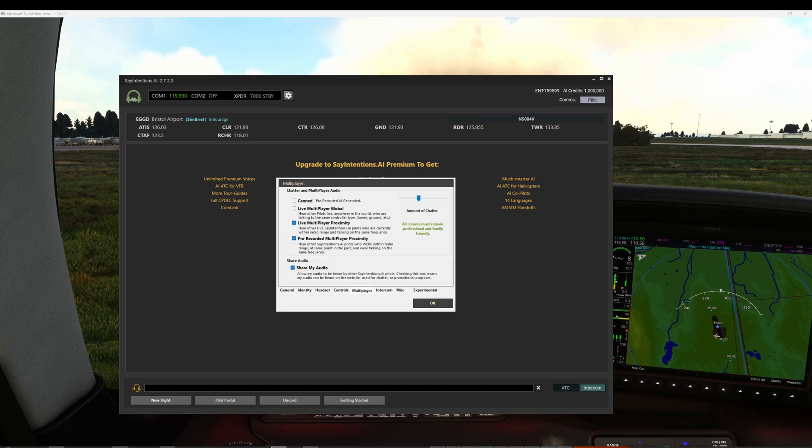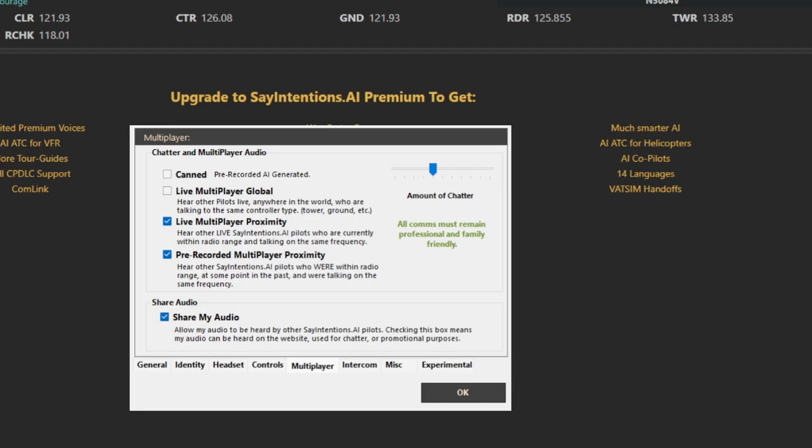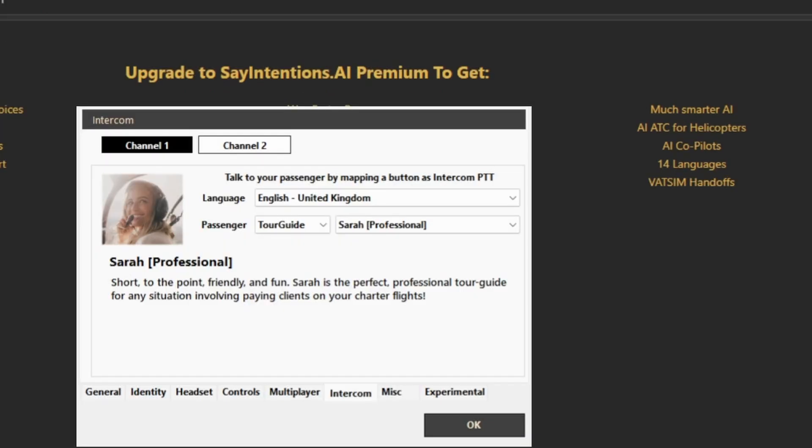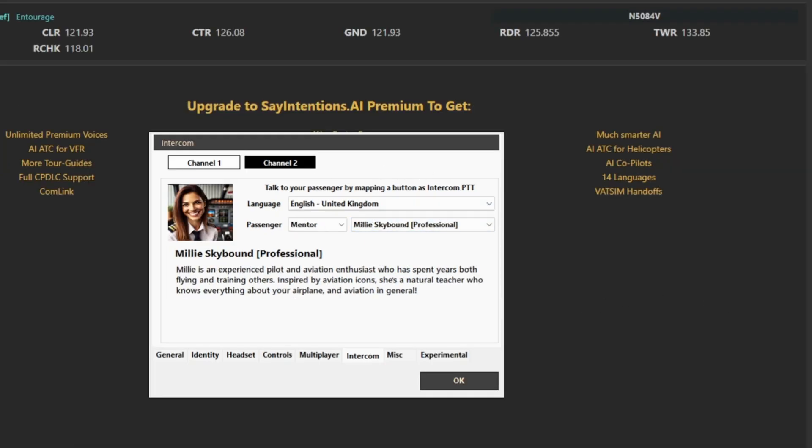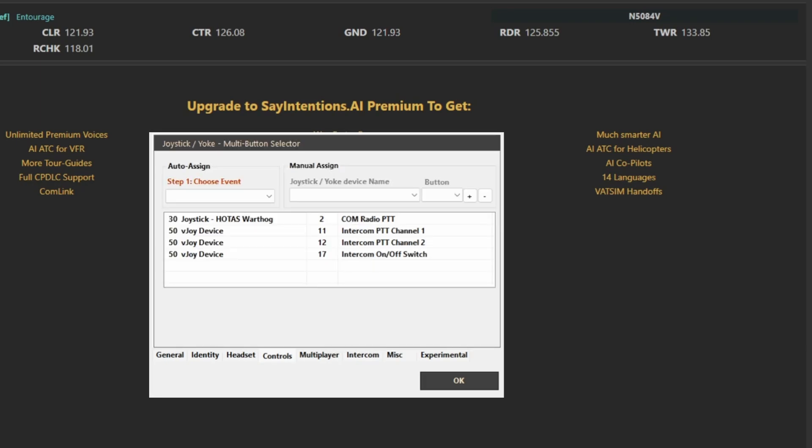Let's quickly check our settings which we talked about last time. We switched on live multiplayer proximity to hear anyone around us right now, and pre-recorded multiplayer proximity to hear people that have been here in the past on this frequency. In the intercom settings, we've set up Sarah the tour guide on channel one, and Millie Skybound as our mentor on channel two. Our push-to-talk switches are all set and we're ready to go.